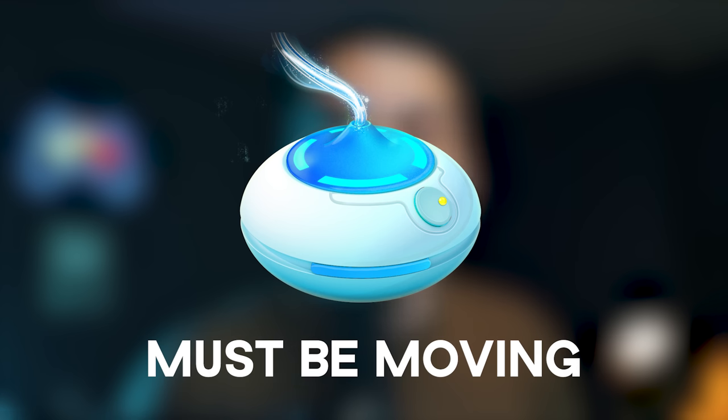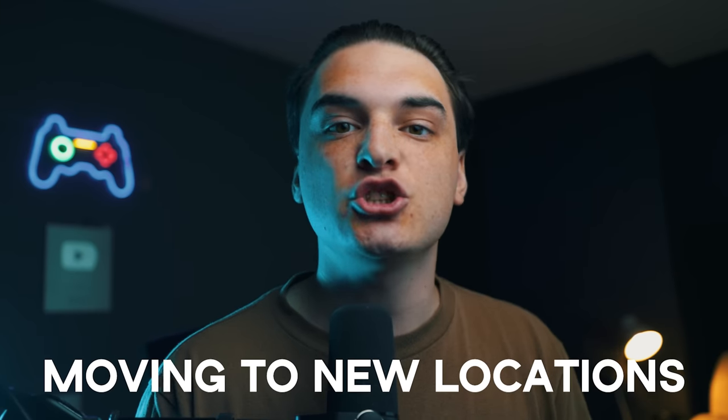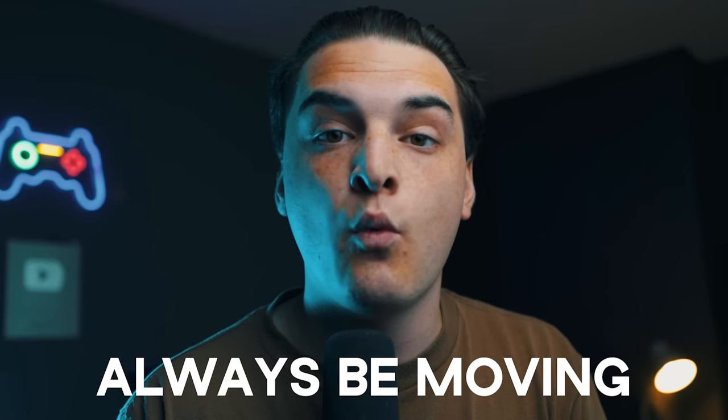To use this incense, you actually need to be moving to get spawns — it will not work if you're not moving. It works in a very specific way: it takes your GPS location when a Pokemon spawns off that incense, and once there's a new spawn to appear, it calculates how far you've moved from the location you were in when the first spawn appeared. You have to be continuously moving to new locations to get new incense spawns. If you try to use this incense in your house, it won't work because even walking around your house doesn't move your GPS character far enough. Tip number one: always be moving when using this incense.